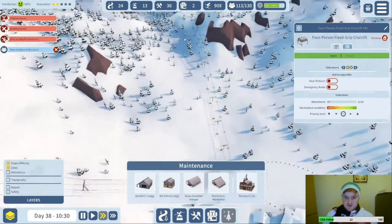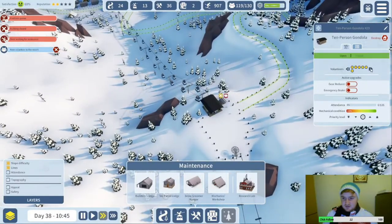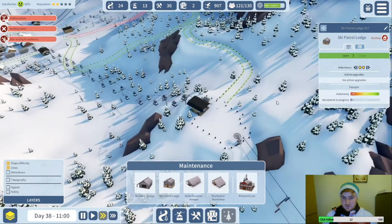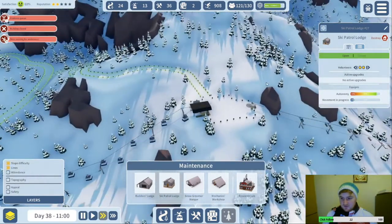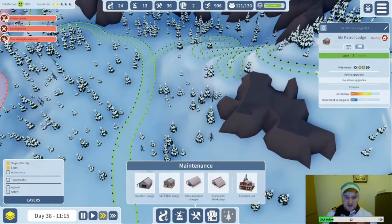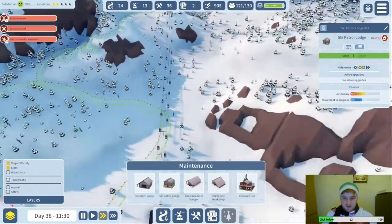It's only got two volunteers for this lift and it's pretty fast. Let's go with that because I think a few people are going to start coming up here. We're looking all right on volunteers — we've got a few left. They should be happy to go from a green to a green, so we don't really need to worry about that too much.